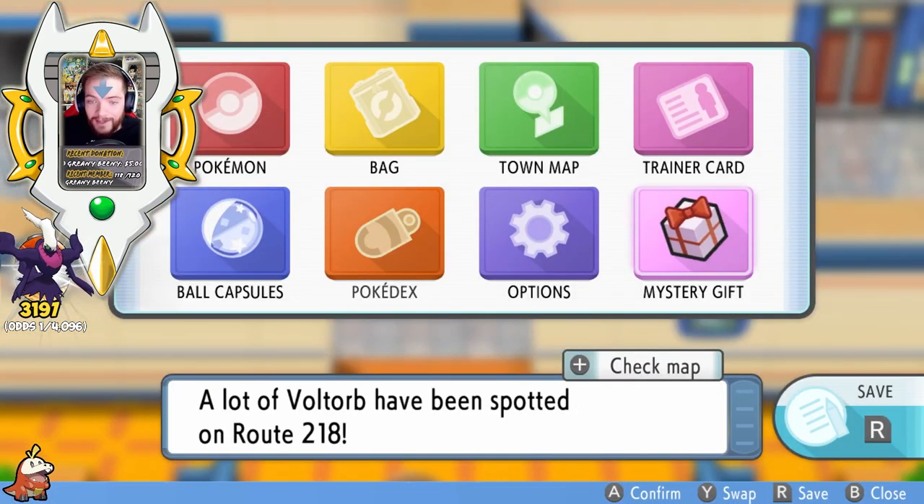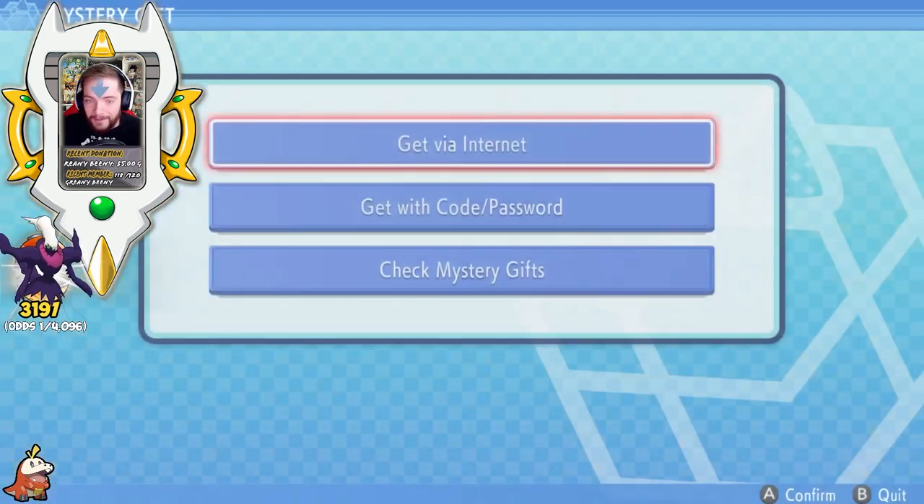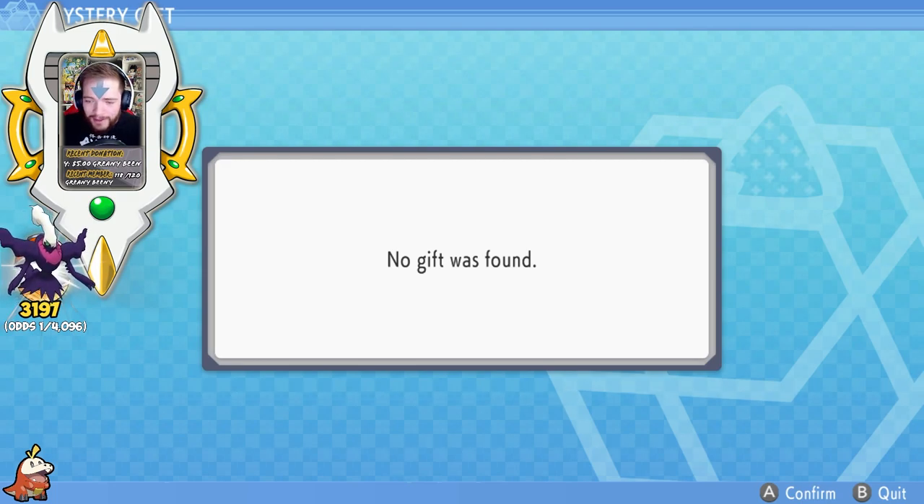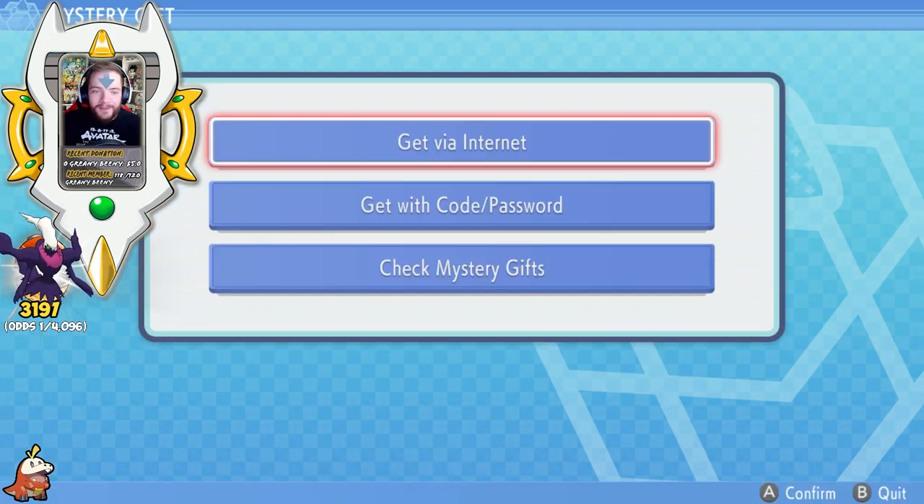Once you've unlocked the Mystery Gift option, go ahead and click that. Click 'Get via Internet,' and it's gonna search for the gift. You will see the Member's Card gift right there — go ahead and claim that.